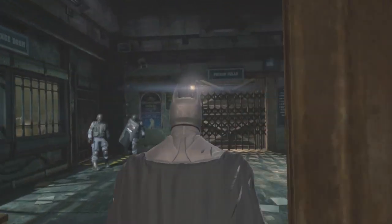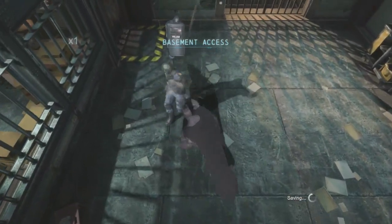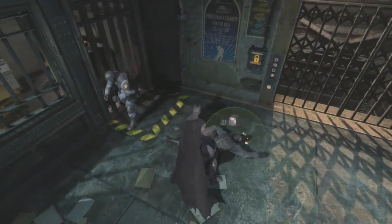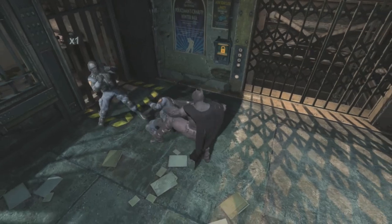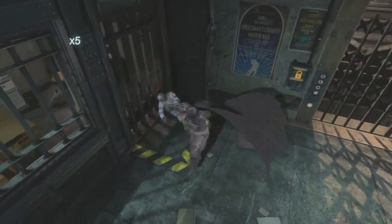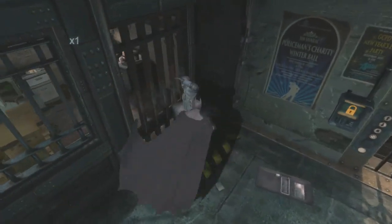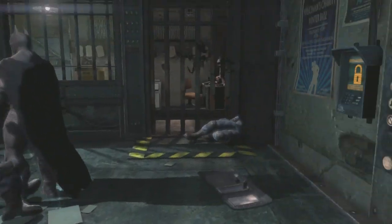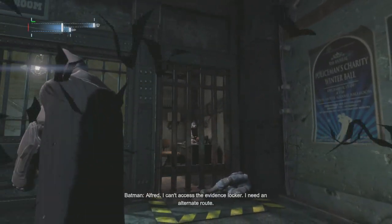The disruptor in the evidence locker might do the trick. Let's see if I remember how to take these guys out. All right, pretty easy. They drop their shield — I think they pick it up again though, so you've got to be careful with them.